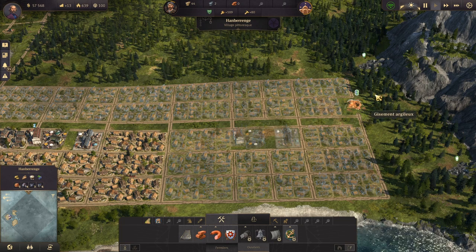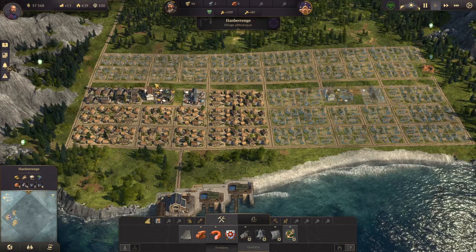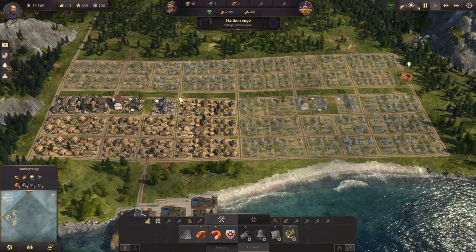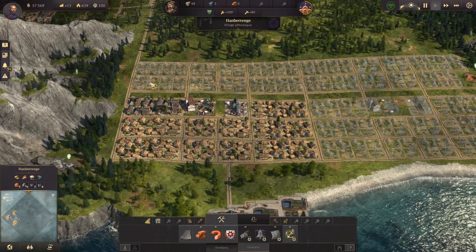Ici pour le moment ça va gêner mais c'est pas grave, on va faire ça comme ça. On continue ce qui va devenir le chemin de fer plus tard pour pouvoir partir des deux côtés et ne pas avoir à changer toute la ville. Alors, la briquetterie.